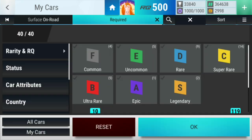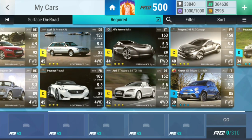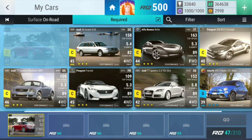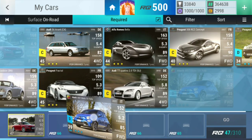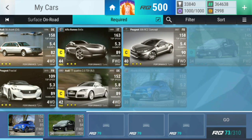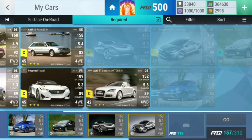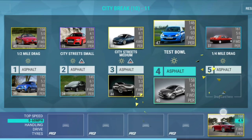Filter status fully upgraded. Let's go. We're going to go with a drag — this one is actually not too easy, I think I'm going to go with you. I think that one is actually going to be fine. Then city streets small — let's just go with you. City streets medium — let's go with you. The test ball — let's go with you. And then a drag, another one — let's go with you for security. I think this is definitely going to be fine.